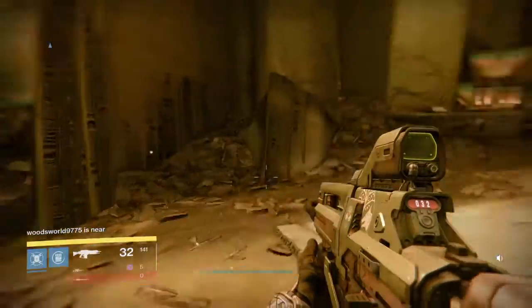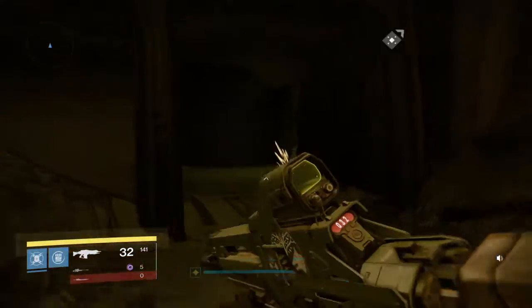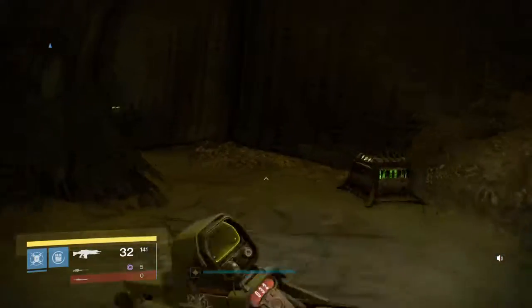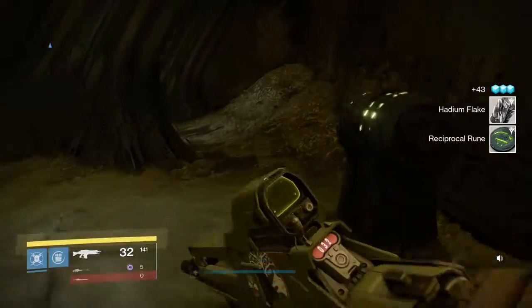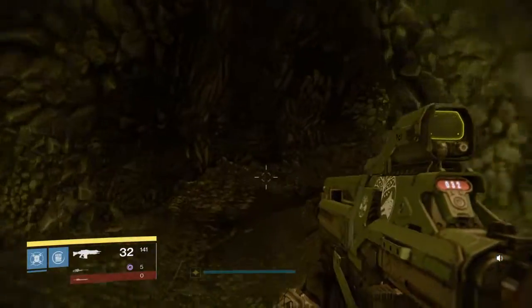Just about before you go into that hallway, there are some cabal boxes, then there's this room. Basically it's straightforward from here — go through there. That's not the chest, but I am going to collect that. You can't have too many reciprocal runes. All right, so then you want to go in here.